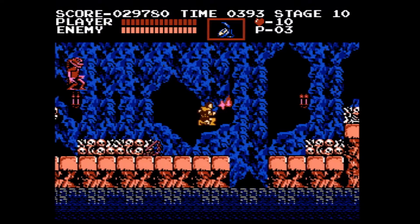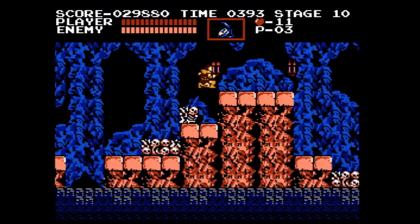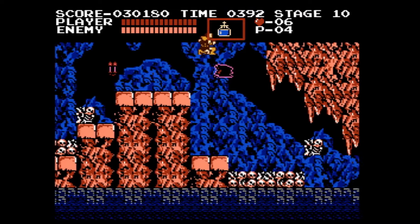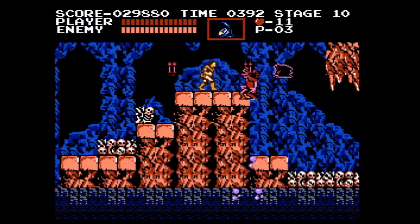On the next section we're going to stop time, and once we get up here and see that bat on the right start to swoop down, we need to stop time again. This is actually only a five-frame window — it feels pretty free, but it's tight. We're looking for the bat to be low enough that we can boost off it, but not so low that we miss the boost. We also need to activate the stopwatch close enough so our whip strike breaks the candle next to the merman, which contains the holy water — a critical item for the rest of the screen.